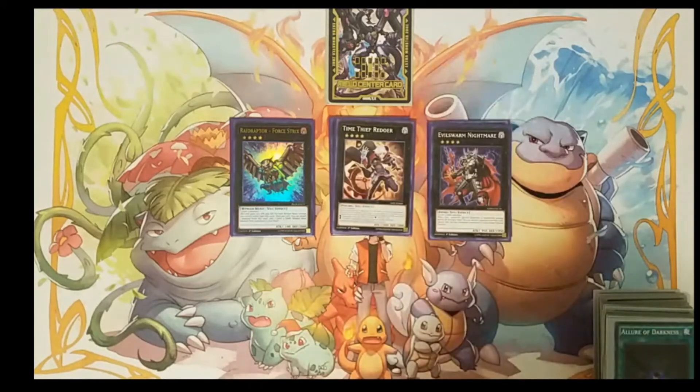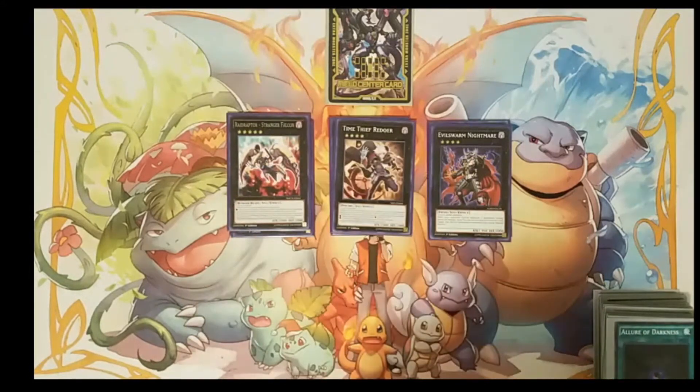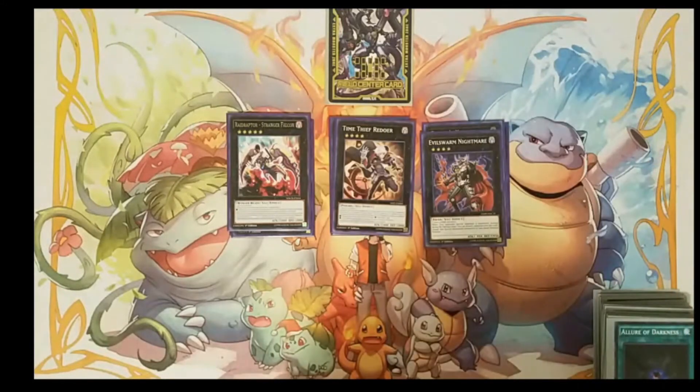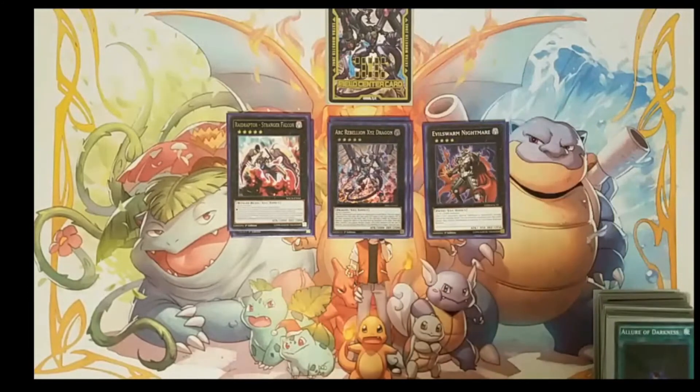We're playing one Time Thief Redoer because this card is just super easy to make and really good. We're playing one copy of Stranger Falcon — we basically play him because we use Raider's Knight to go into him and then rank him up for our rank 7 plays. We're also playing one Arc Rebellion XYZ Dragon because this card can easily OTK your opponent going second. I've seen this card get up to like 15,000 attack. You can detach one material and it gains the attack of all monsters on the field.